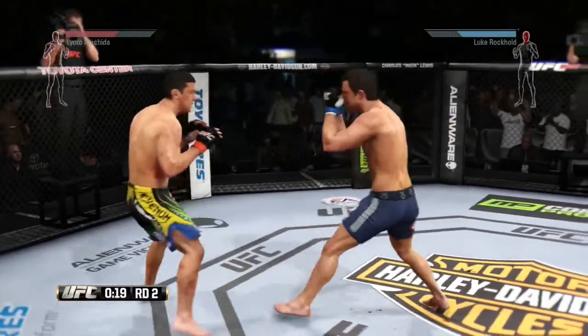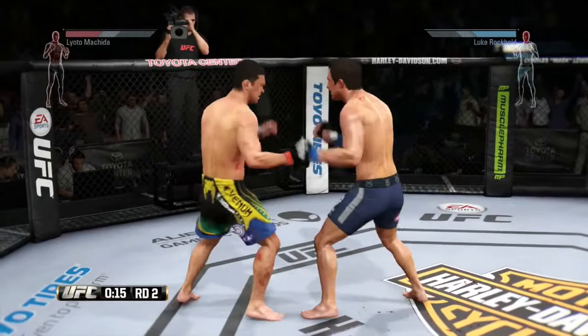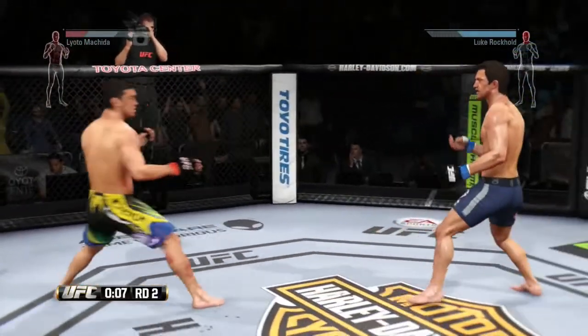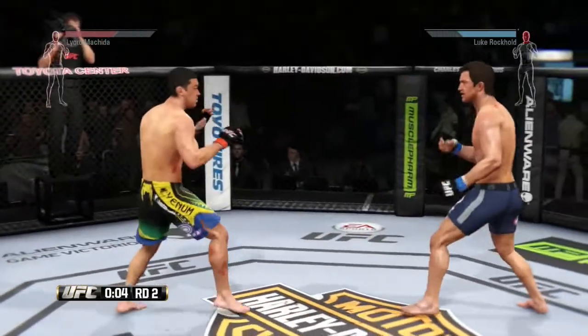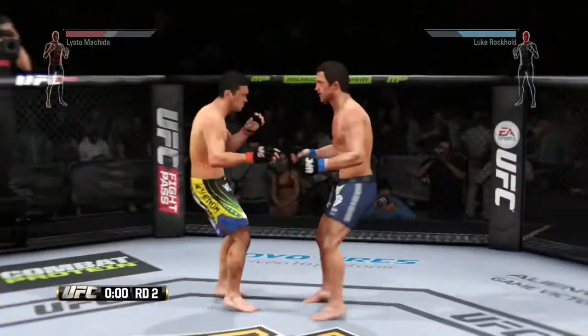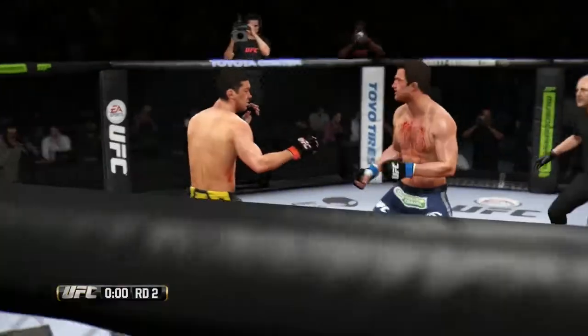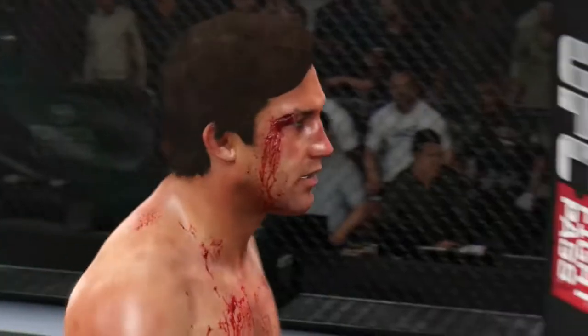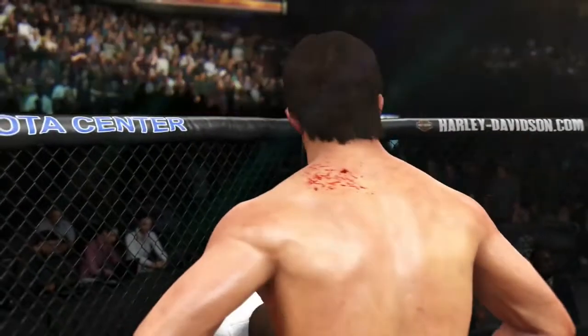20 seconds remain in the round. Good defense blocking the punch. Nice shot. The attempt there. And the end of the round. Luke Rockhold's cut on that cheek is really opened up — his face is a mess. They need to stop this fight.